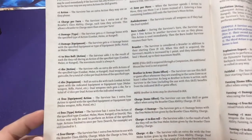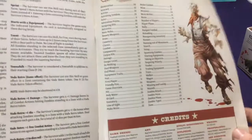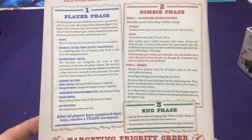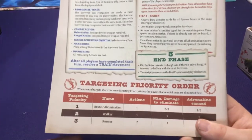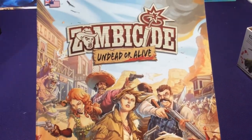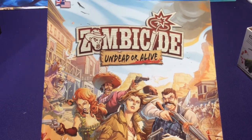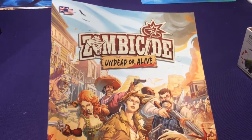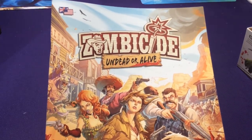The final part of the book has all the skills listed in alphabetical order so you can find stuff very quickly, with notes on all the different character abilities. The back has a quick reference of everything you can do on your turns and your priorities - you can leave this out while playing. That was the how-to-play walkthrough for Zombicide: Undead or Alive. Check out part two of this video where I go through all the actual components of the game. See you there!